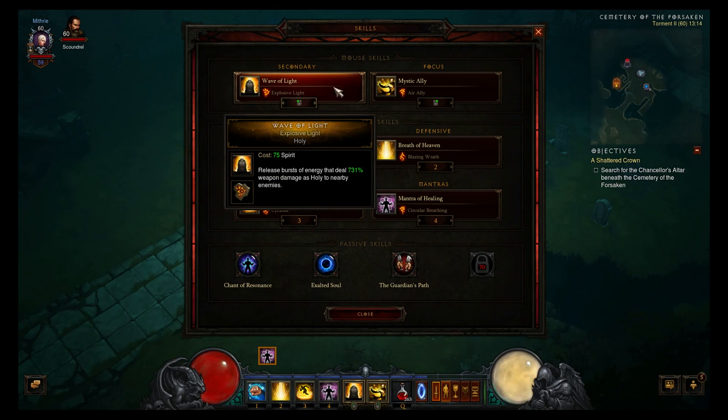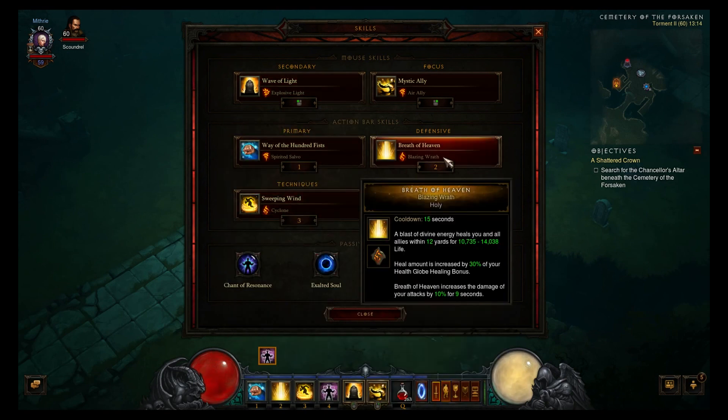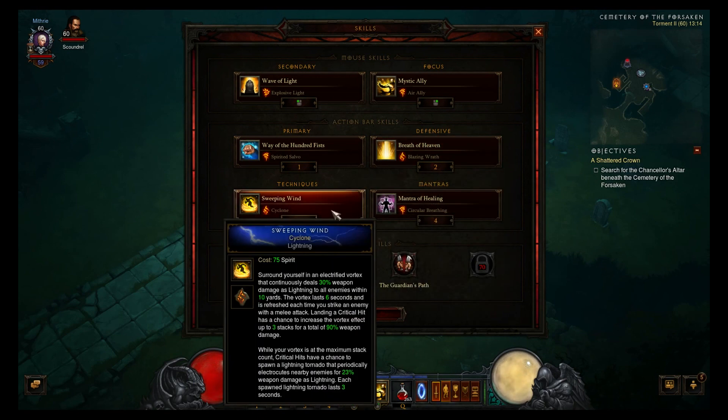Wave of Light Explosive Light releases a burst of energy that deals 731 weapon damage as holy to nearby enemies. And I've got Blazing Wrath Breath of Heaven because that increases your damage by 10% for 9 seconds. I'm using Sweeping Wind Cyclone because it surrounds yourself in an electrified field of vortex that continually deals 30% weapon damage as lightning to nearby enemies.